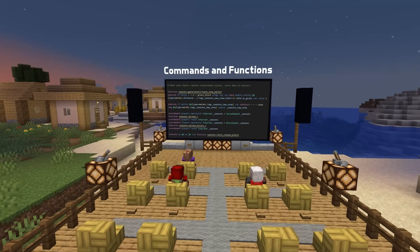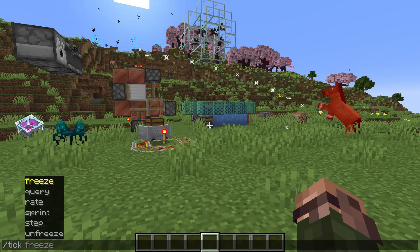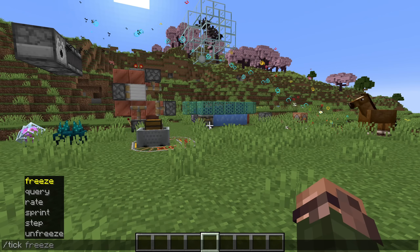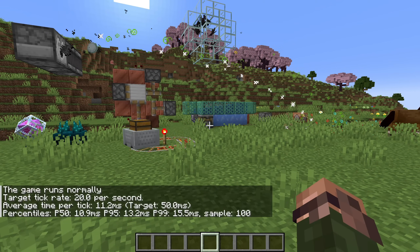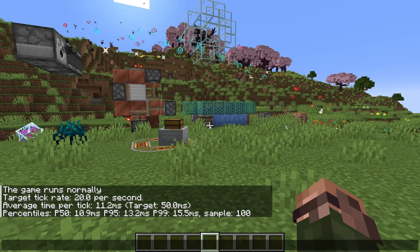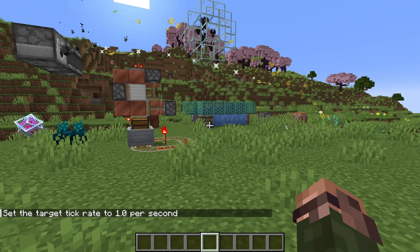Let's start with commands and the tick command. Those of you familiar with carpet mod might recognize this. The tick command is an administrative tool to control the flow of time in a Minecraft world. It has a number of different modes, so let's go through them one at a time. Tick query gives you information about the current tick rate and performance. The result value is the current tick rate in integer form. The next subcommand is tick rate followed by a rate in ticks per second, which sets the update speed of the server.